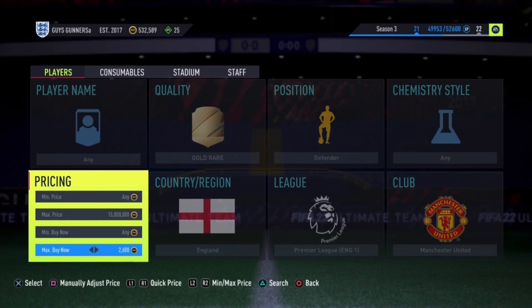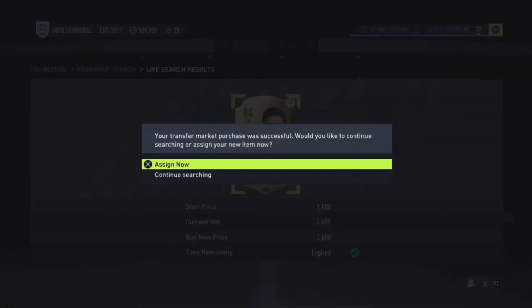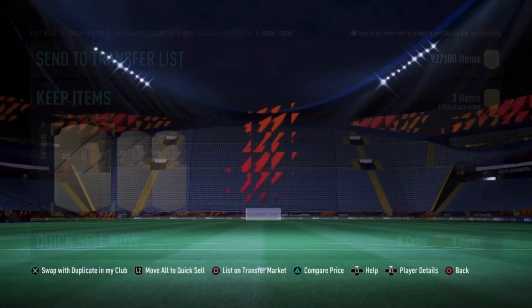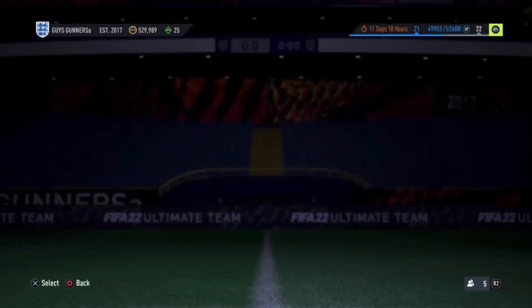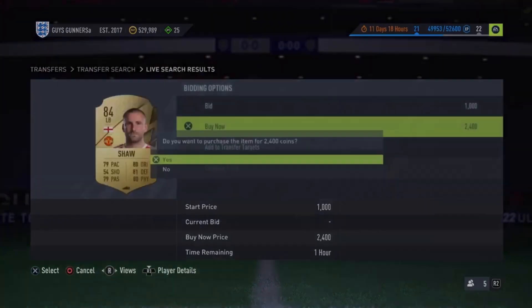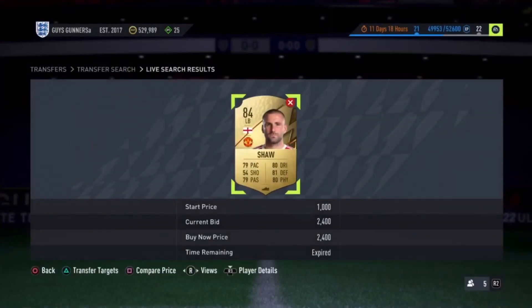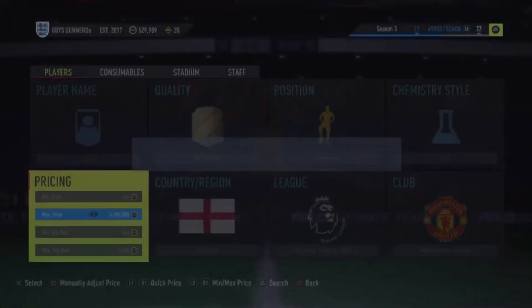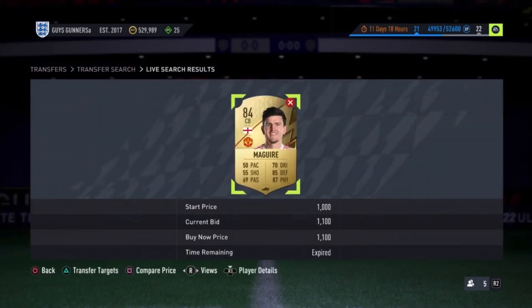You're going to want to snipe around 2.6k, so any deal you see will be a minimum of 150 coin profit. On the first search we loaded in on a Harry Maguire for 2.6k — it was on the market for three seconds and we still managed to get it, even though we just saw them go up at 2.9k. This is the most active filter in FIFA 22 right now, though it can be quite contested. We missed out on a Luke Shaw for 2.4k literally five seconds later — it's a contested filter because it's so good, with a 1.1k buy-in and 2.9k sell price.